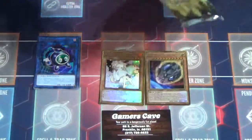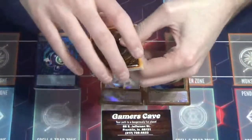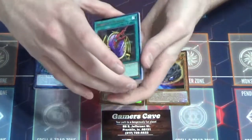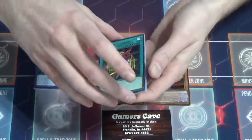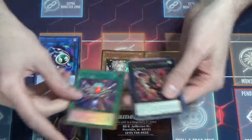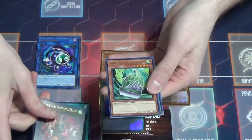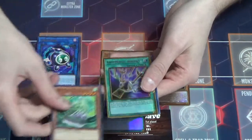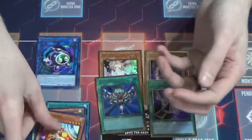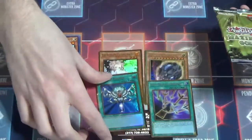Let's go ahead and pack number two. The original Premium Gold actually was a very ill-received set because the gold rares — people think it looks ugly. I personally like it a lot. We got a Dragon's Mirror. And a Gold Rare Monster Reborn! Okay, so we're pulling all the golds today, early and often. Harpy's Pet Phantasmal Dragon, Barrier Statue of the Stormwinds, and Anti-Magic Arrows — not a great one. Set Rotation and a Lady Debug. Nothing wild in that one, but the Monster Reborn is pretty neat.